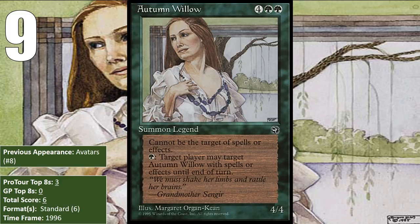At number nine, we have Autumn Willow. The Willow is a 4/4 with Shroud, but it's an interesting one because it has Shroud that can basically be turned into Hexproof if you are willing to pay one green mana, so it gets around the downside most Shroud cards have — that even you couldn't target it. Certainly not an impressive card by today's standards, but back when it was printed in Homelands, having a 4/4 who couldn't die to removal was pretty good.